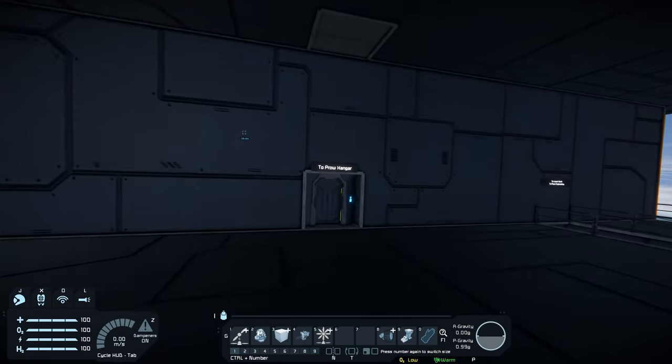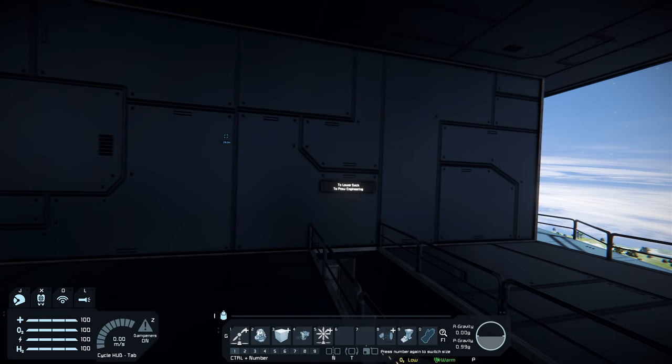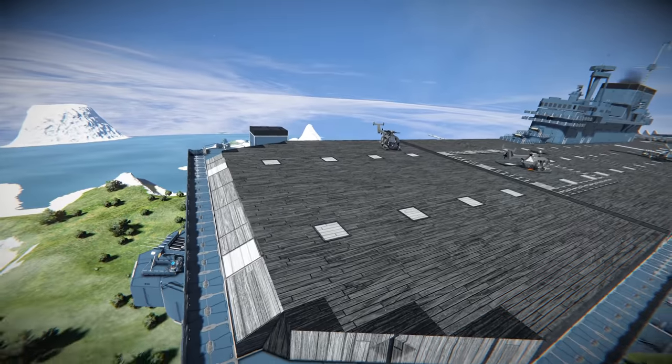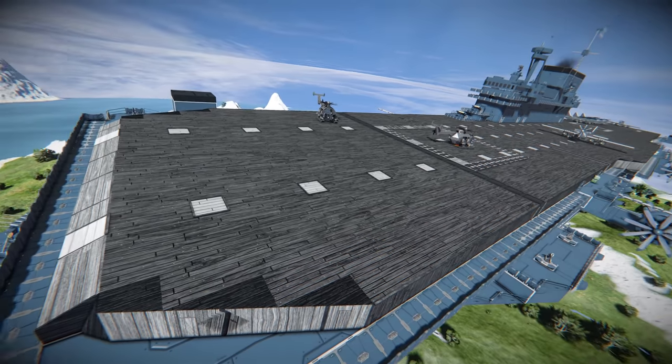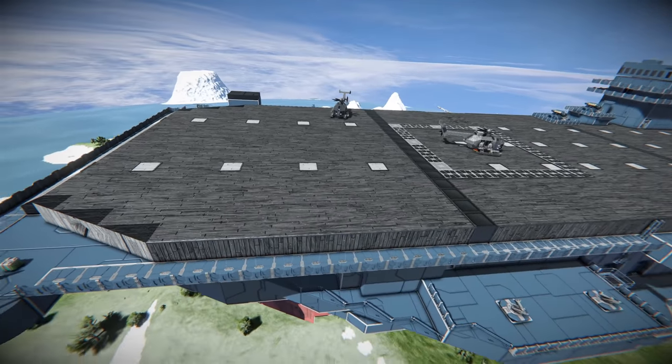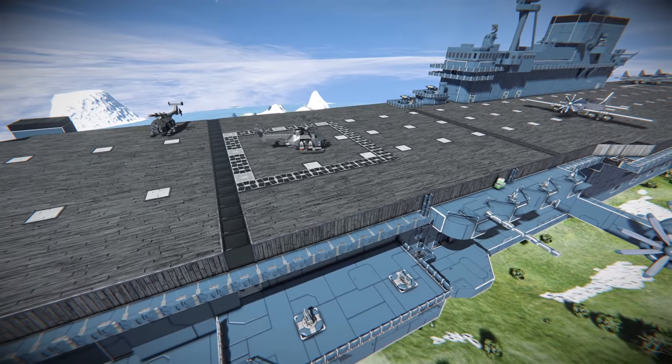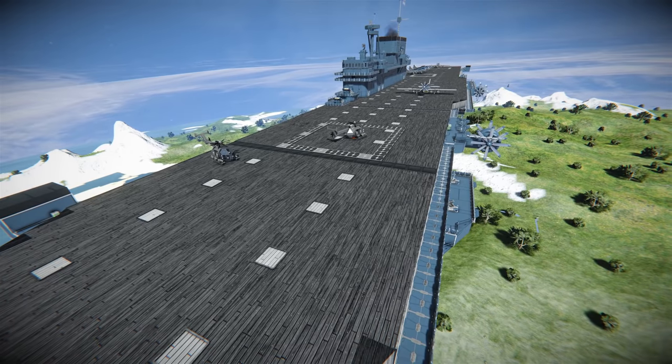You've got access to the various decks — the prow hangar, the lower deck and prow engineering down there, and then on the upper deck we've got a wooden deck. This is accurate because aircraft carriers of an earlier time had wooden decks; it was easy to replace, they could peel it up and change it, and basically if damage happened to it, it would be easy to fix.